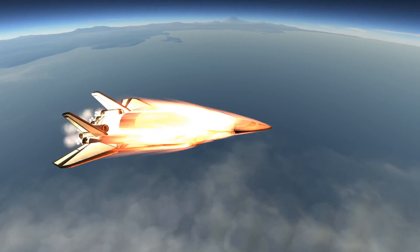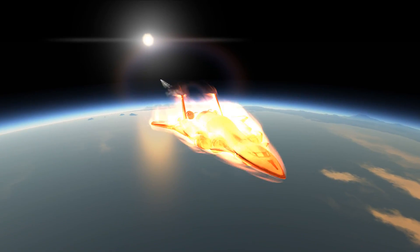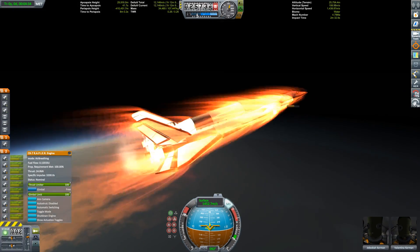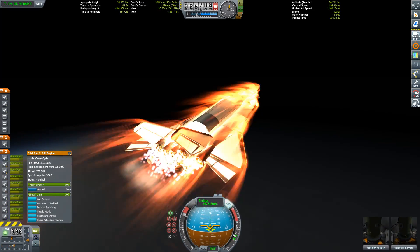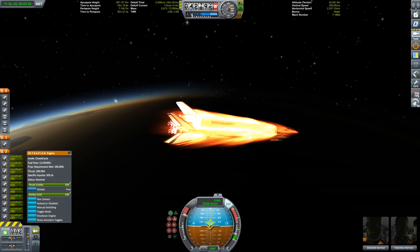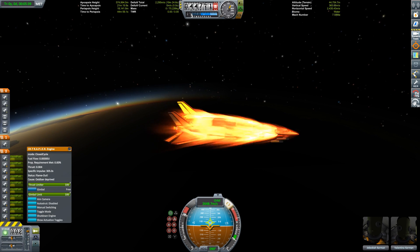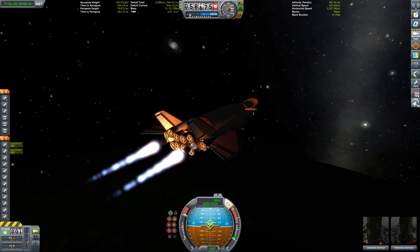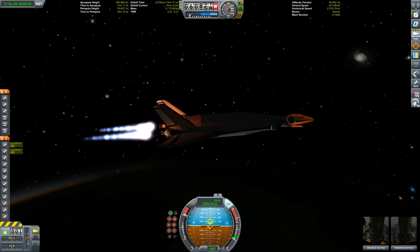The purpose of this mission is to deliver three communication satellites in an orbit between the Moon and Minmus. The reason is simple: I already have geostationary orbit satellites around Kerbin, and now I want to place these further out so that no matter on what side of the moon my vehicles are placed, they always have line of sight to at least one communications satellite.